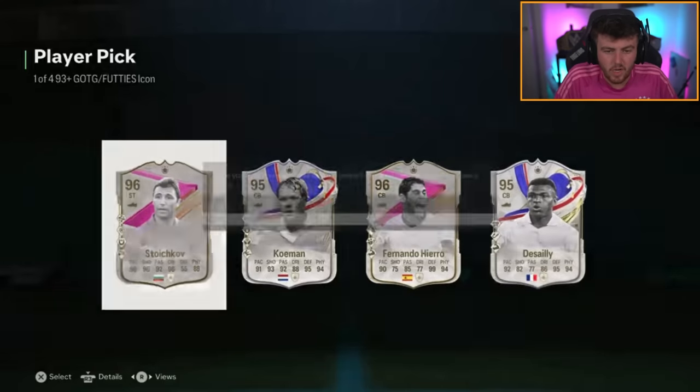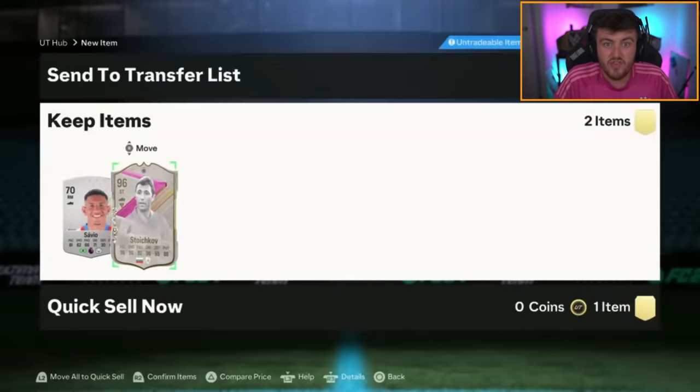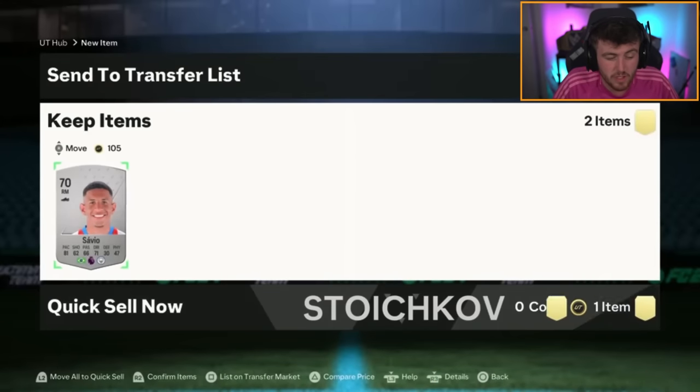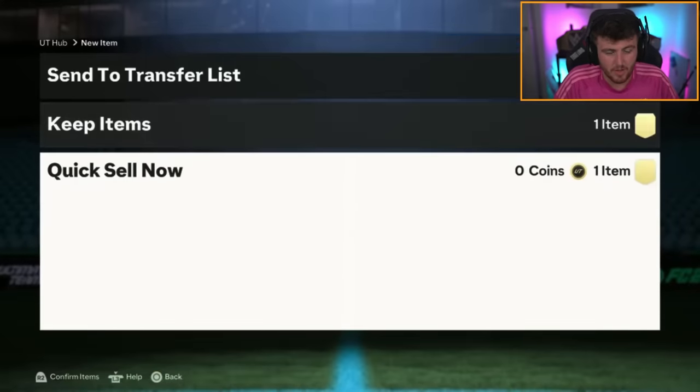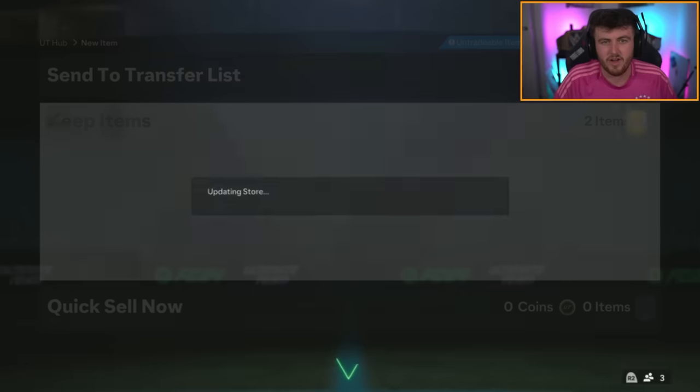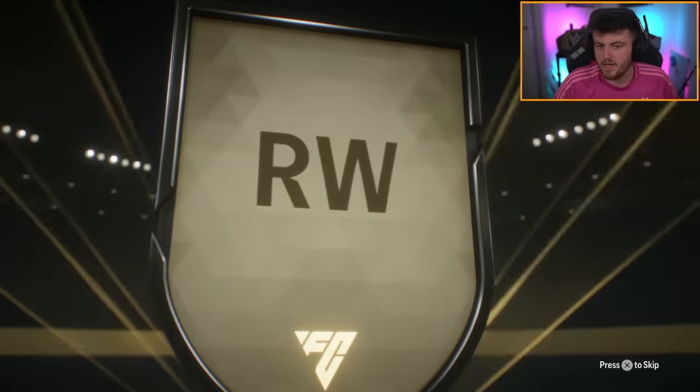It's weird to me - like the Hullets, the R9s, these icons at this stage of the game should be super common. The fact they're not is weird. I would discard that Savvy if I were you, I'm not gonna lie. I would discard Savvy - I think it's probably a good shout. You got a dupe 98 Bellingham. Must be nice.